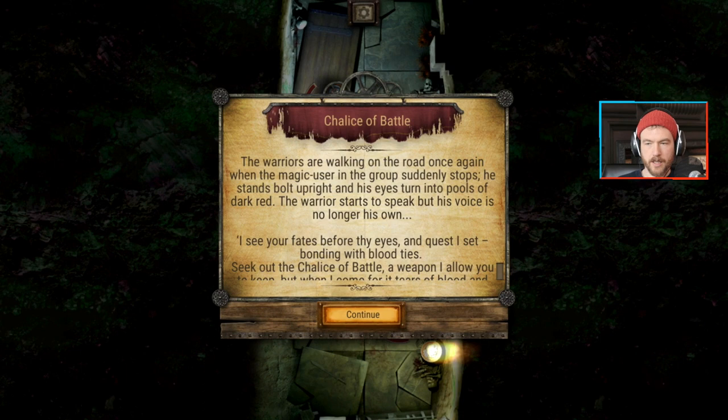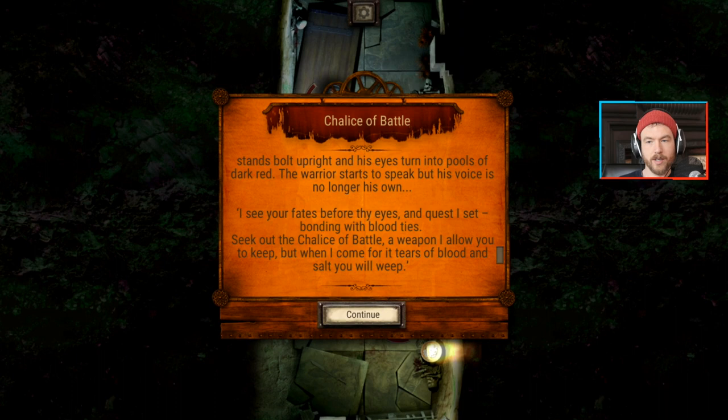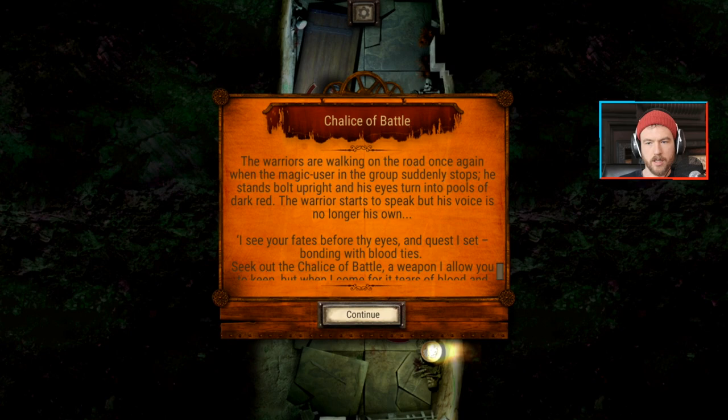The warrior is walking on the road when the magic user in the group suddenly stops - bolt upright, his eyes turn to pools of dark red. His voice is no longer his own: 'I see your fates beyond the eyes of quest, I set bonding with blood ties. Seek out the Chalice of Battle, a weapon I allow you to keep, but when I come for it, tears of blood and salt you will weep.' Sounds pretty dark.